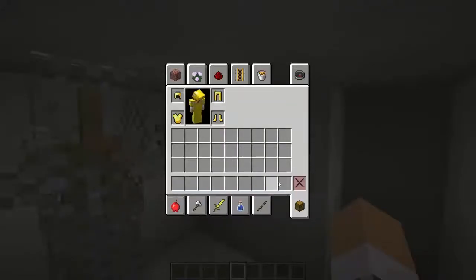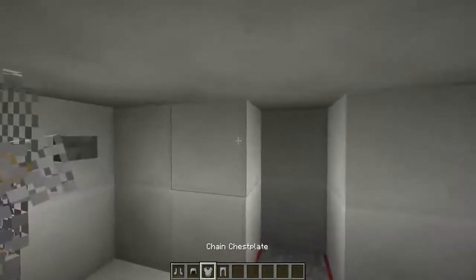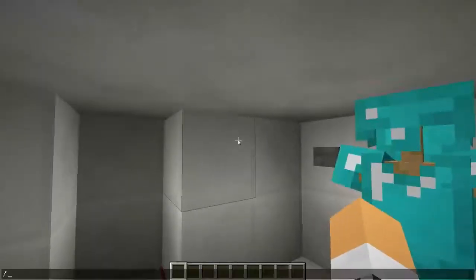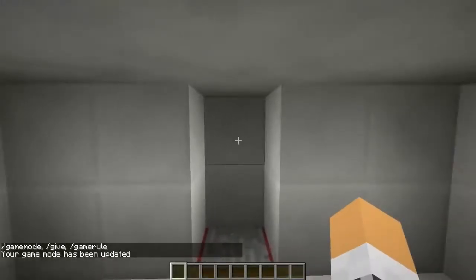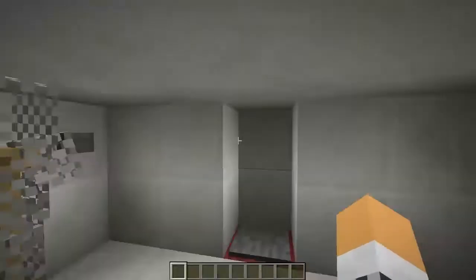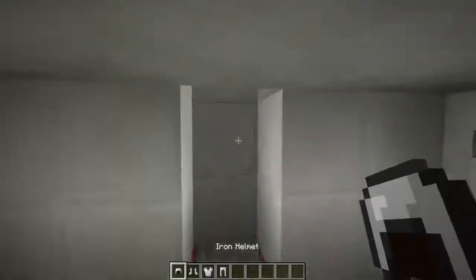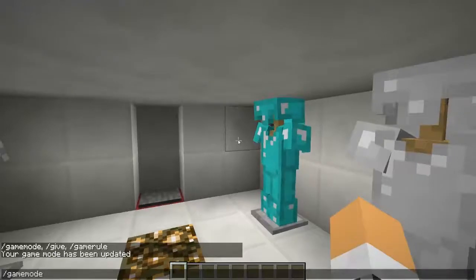You can easily just pop it on like that, or we can go for chainmail just like that, then you can right-click it on just like that. Normally it would take it away if you're in survival. Actually let's go into survival — diamond, nice and easy just like that. Then we can do iron, it'll come down to us and you stick it on.